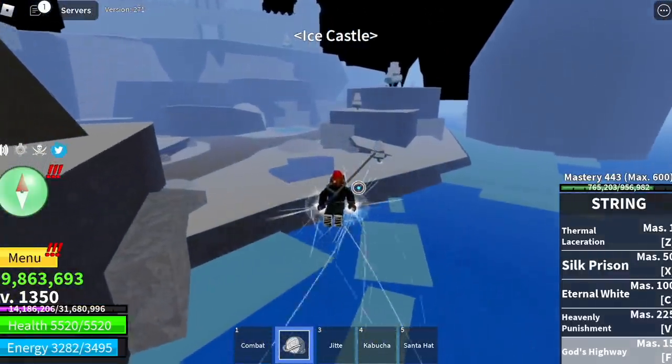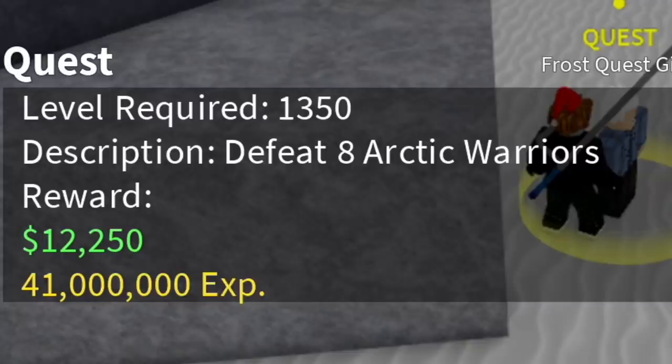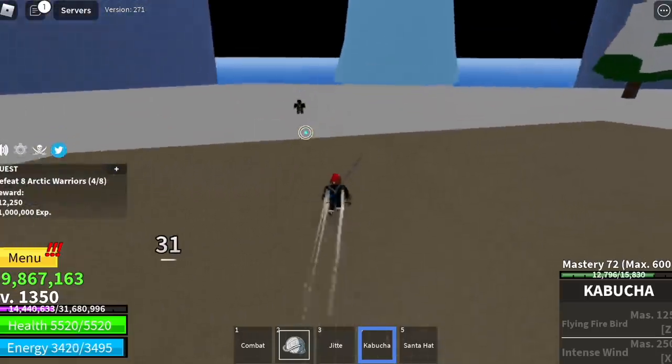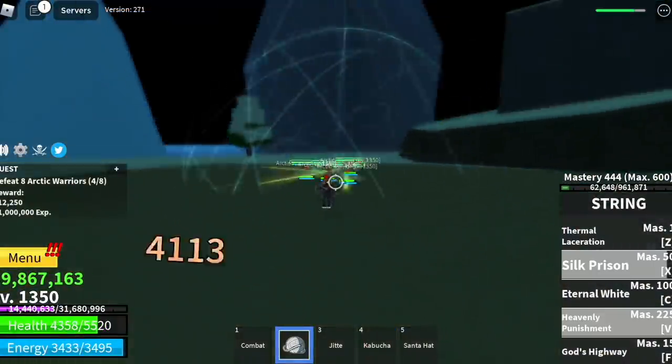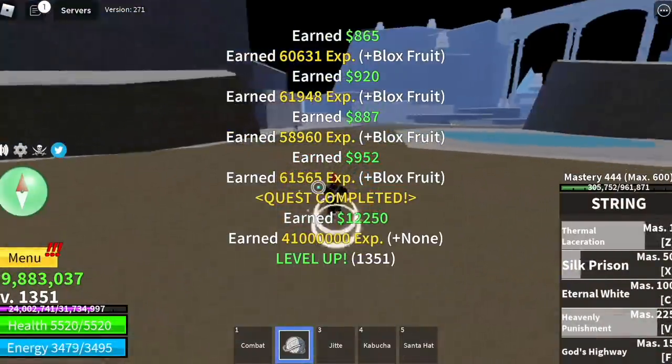After that, ice castle. From here on, everything will be a lot faster. We're going to start with the Arctic Warriors — you need to defeat eight. Just lure four: 1, 2, 3, and 4. Just like when you're doing Zumba. You're going to use your Z, X, and V skill. Goal here is level 1400.